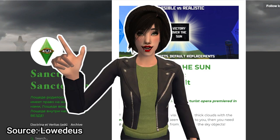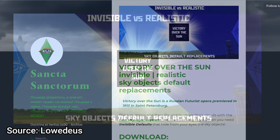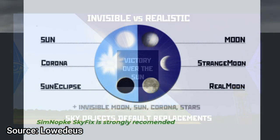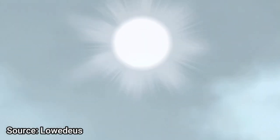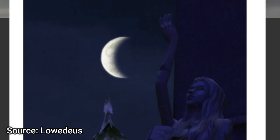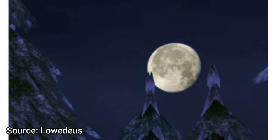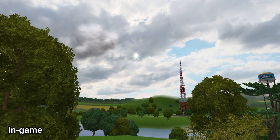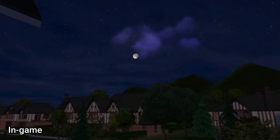Speaking of Lodius, we may as well talk about another set of amazing replacements: the realistic sky objects default replacements. With these, you have the option to choose which type of sun and moon you want — from a sun corona to a strange moon, or even to make everything in the sky, including the stars, completely invisible. I'm currently using the corona sun and realistic moon while keeping my stars intact, but I've also used the original sun in the past and may switch them up down the line.